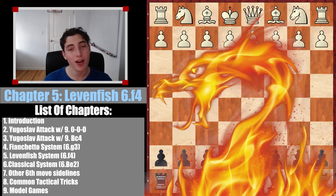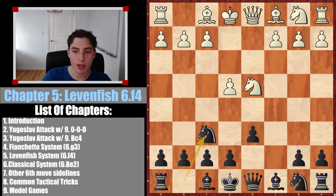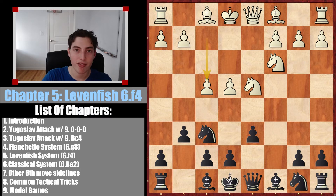Welcome to chapter 5, part 5 of the full masterclass on the Sicilian Dragon. We've covered a lot of the theory already, and now we are moving on to the Levenfish system, which occurs after g6 and now the move f4.